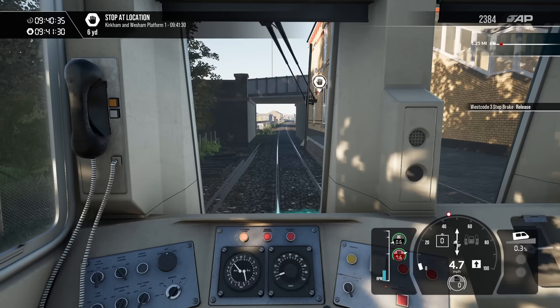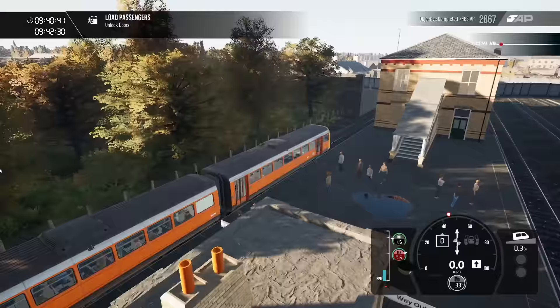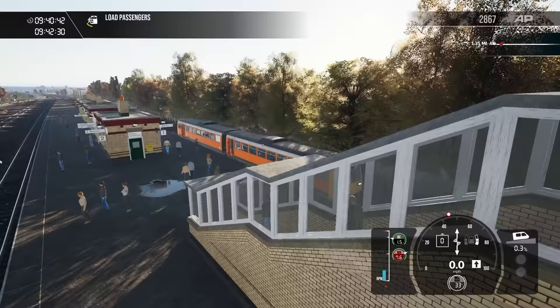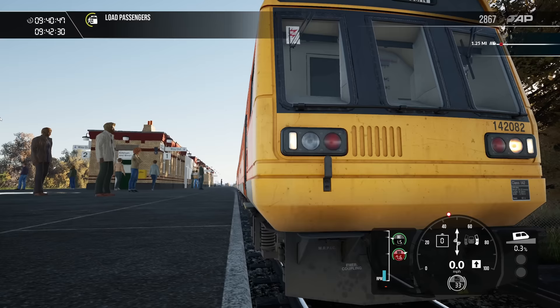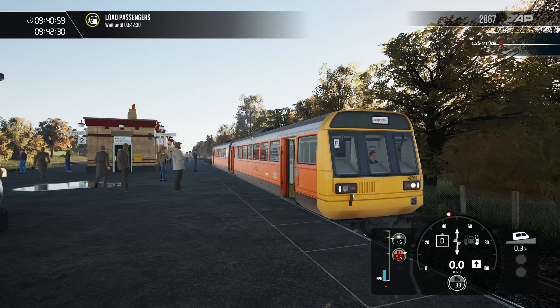Those brake squeals are awesome — listen to that. Lovely. Unlock right. As always with Train Sim World, it's a shame they haven't managed to input some sort of guard functionality. That's practically level boarding! It's nice that you do get the buzzers from the back when you shut your doors — that's really nice.